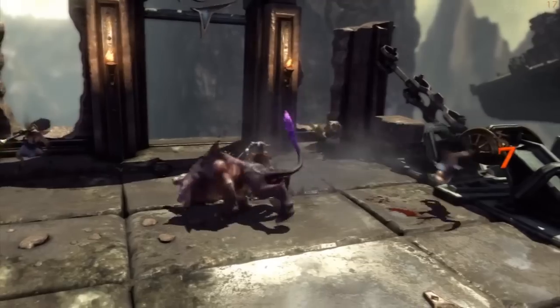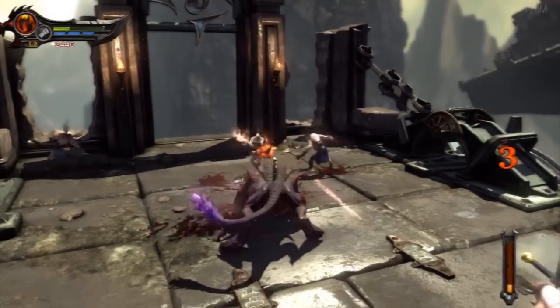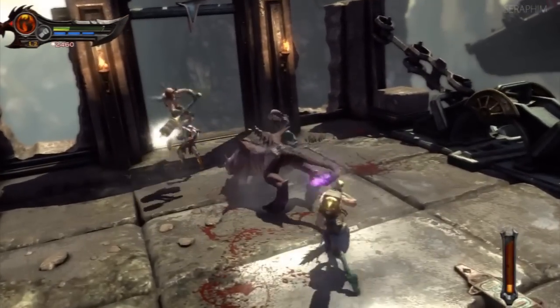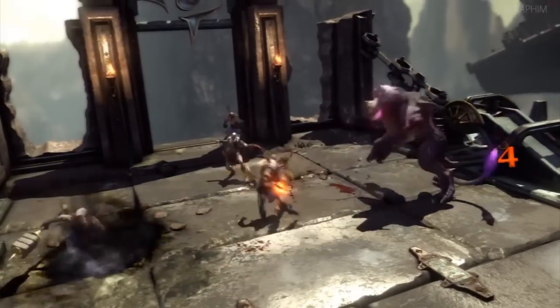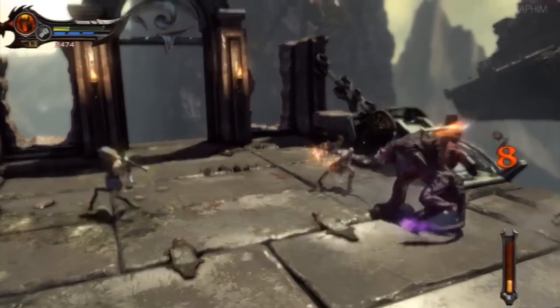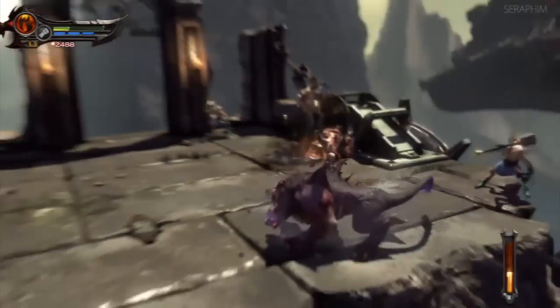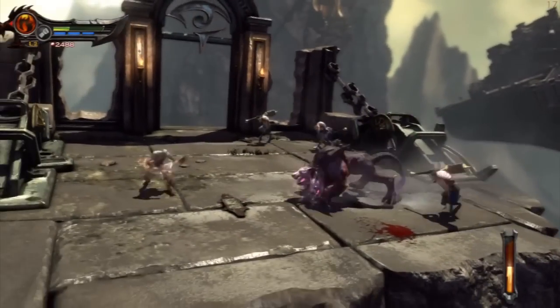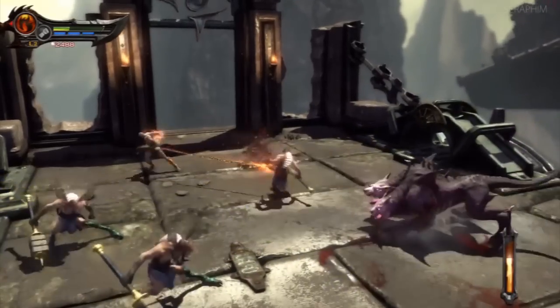I think you can throw these guys off the edge to try and speed this up. I knocked a siren off the edge the other day and she somehow got back on — really pissed me off. Just spam grab, or if you don't want to do that, spam your magic — it's probably going to do massive damage to this guy. You could do the parry and then climb him and kill the guys while you're on him, but to do that you need to land the riposte, or it doesn't stun him.